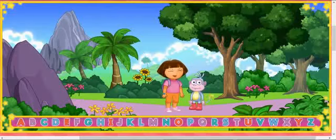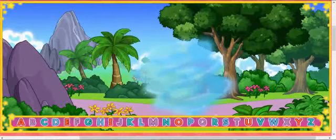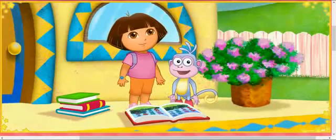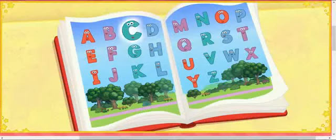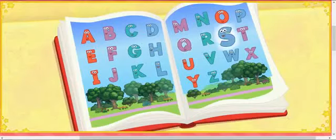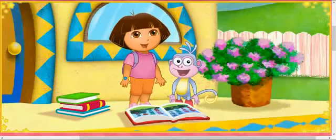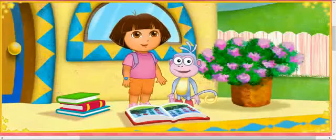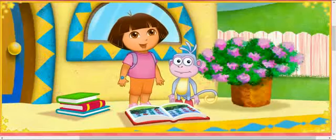Now let's jump out of this book and back home. Now that we have all the letters, we can sing the alphabet song. Sing it with us! A, B, C, D, E, F, G, H, I, J, K, L, M, N, O, P, Q, R, S, T, U, V, W, X, Y, and Z. Now I know my ABCs, next time won't you sing with me. Lo hicimos! We did it! We found all the letters so we could sing the alphabet song. Thanks for helping. Gracias.